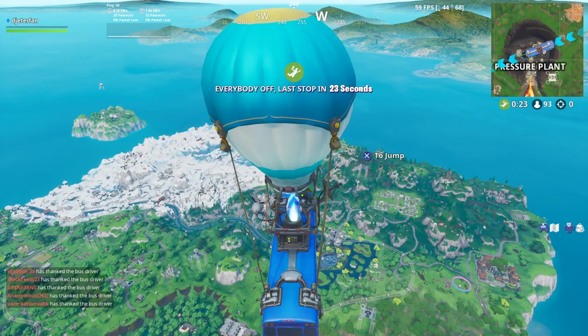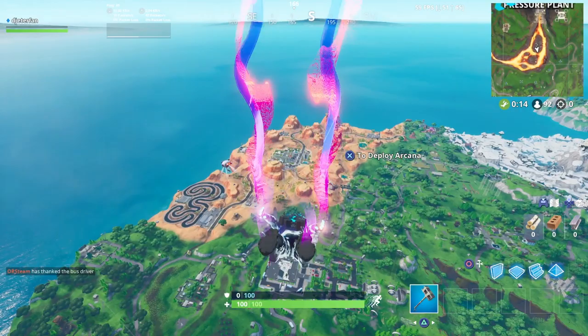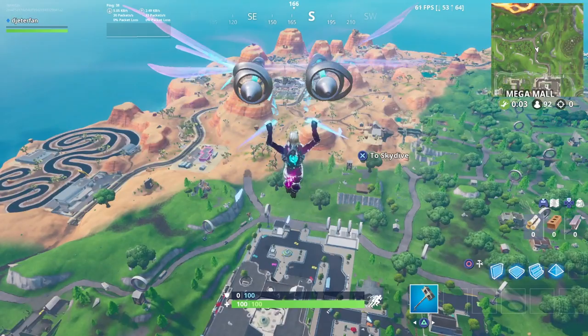In case you don't know how to find which area of the map is the hot zone — as soon as you get into your battle royale match, you need to pull open your mini map and take a look at all the different named locations. One of the named locations will be written in yellow, and this is how you know that it is a hot zone.